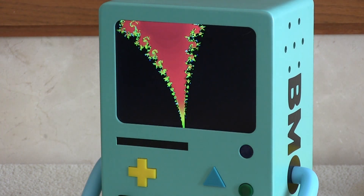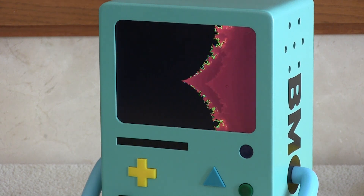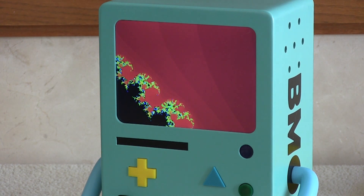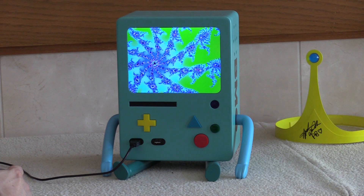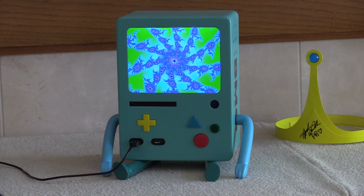And you can zoom back out. I think way over here is called Elephant Valley because things start looking like elephants on that side when you zoom in. Somewhere down here. There you have it — some simple graphics programming for BMO. We're working on some other projects as well and we'll keep you updated.